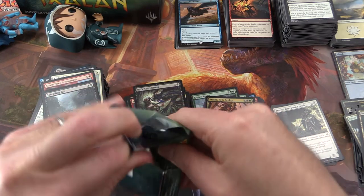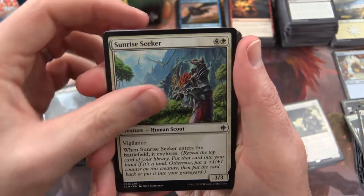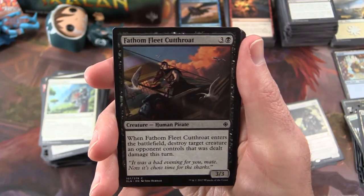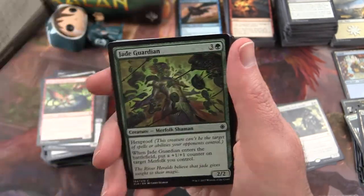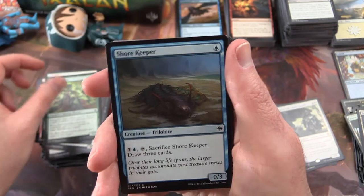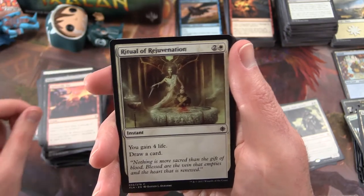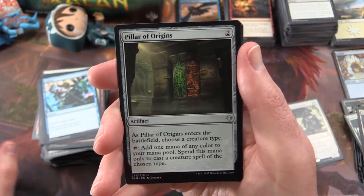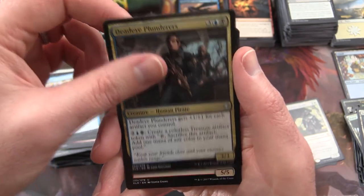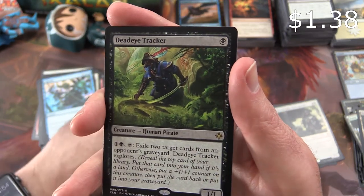Last pack. We have Sunrise Seeker, Fathom Fleet Cutthroat, Suncrowned Hunters, Vampire's Zeal, Jade Guardian, Shore Keeper, Duress, Unfriendly Fire, Ritual of Rejuvenation, Cancel. Uncommon is a Pillar of Origins, Deadeye Plunderers, Bonded Horncrest, and a Deadeye Tracker is the rare.